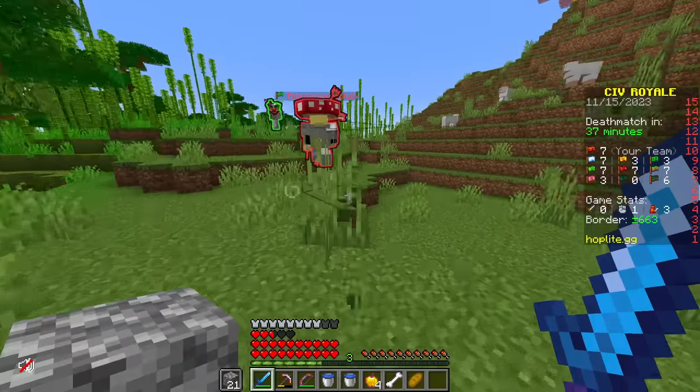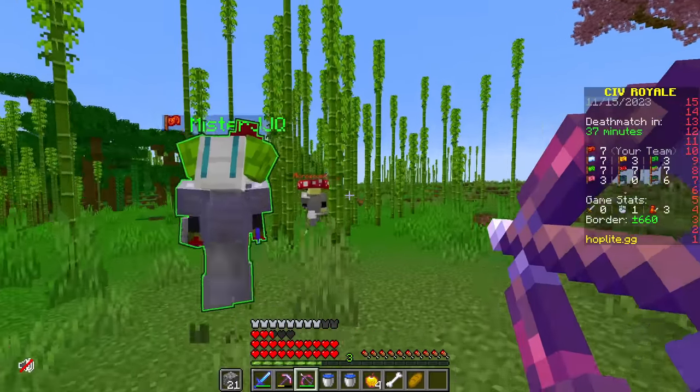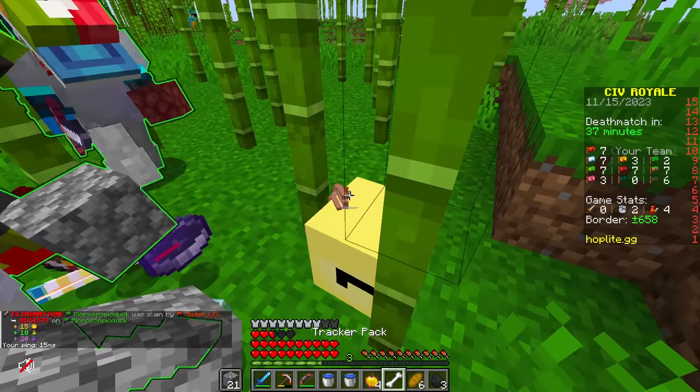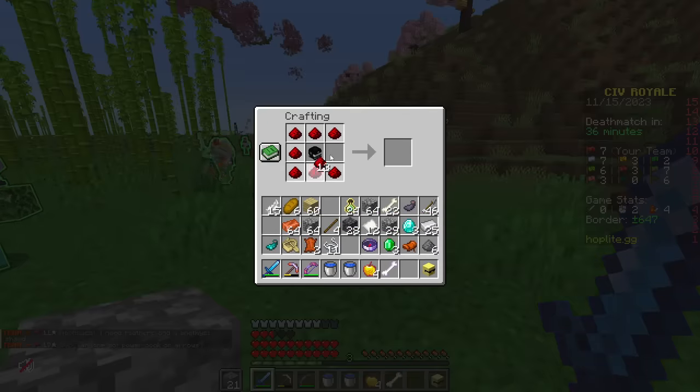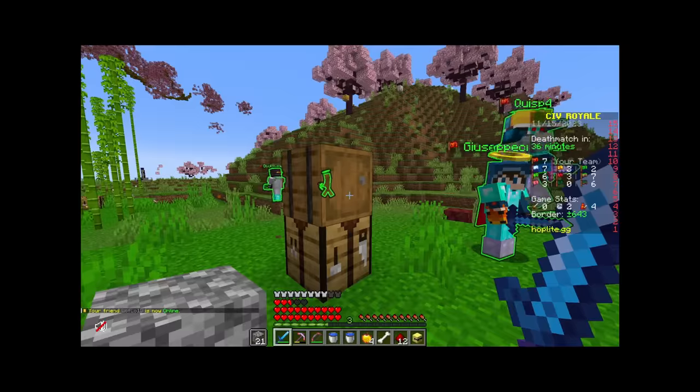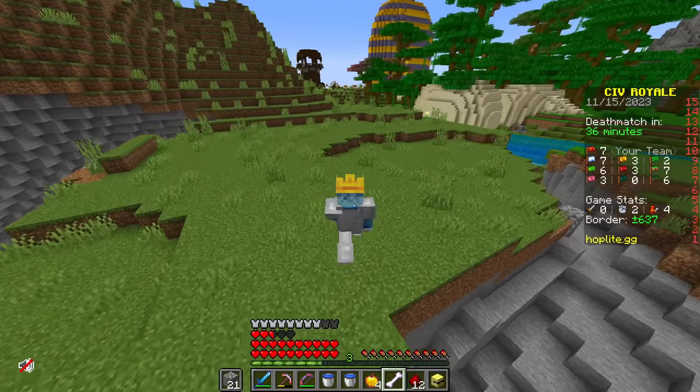I killed the guy with Artemis. He's on one. Nice kill. I still don't have a single kill, but at least we have two Artemis. Might as well go ahead and make Ares a blessing. This guy just yoinked my iron — are you kidding me? It was just iron. I'm going to throw it on another tracker pack.